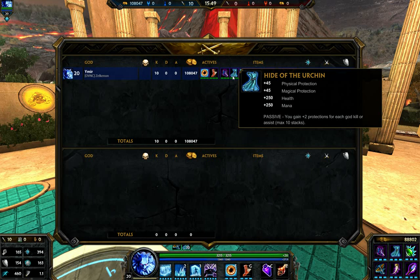Next we have Hide of Urchin. Try to get this early. Like I said before, this is more of a choice if you still want to be a little tanky — not a total paper cannon. It's a great item because you get your HP and mana. With the passive, you gain 10 stacks, which grants you 20 protections — so you get 65 physical and magical protection. That's like two defense items right there. It's a really nice item if you feel like you need more defense and want to go a little hybrid route.